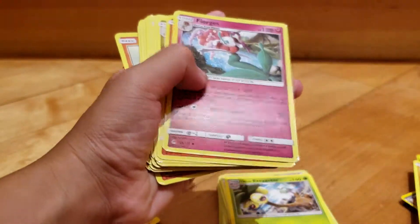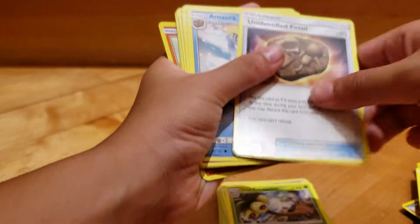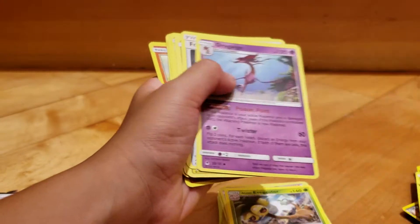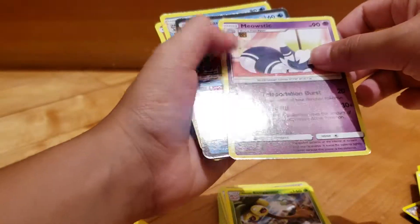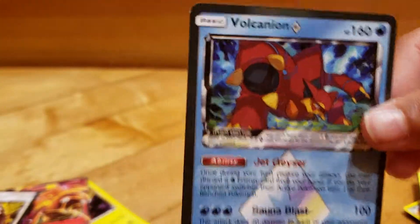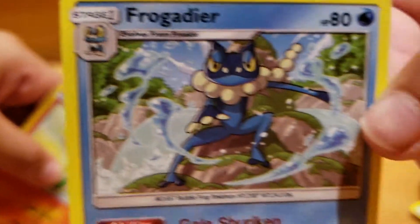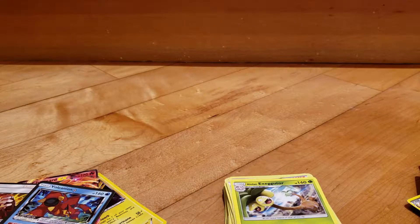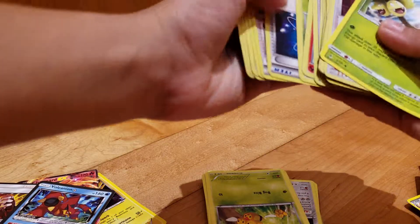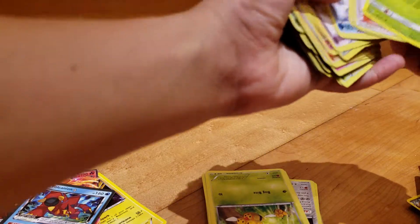Let's just get more — Gogoat, Florges, Fennekin, Goomy, Goomy, Beedrill, Beedrill, Larvesta, Aurorus, Unidentified Fossil, Almia, Dugtrio, Aerodactyl, Helioptile. Skitty, Aegislash, Lilo, Fennekin, Meowstic, Yveltal, Yveltal. If you like Pokemon cards, you can just comment down hashtag Pokemon card lover. That'd be great.